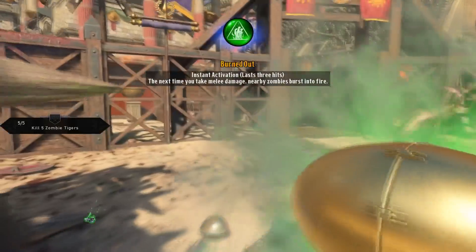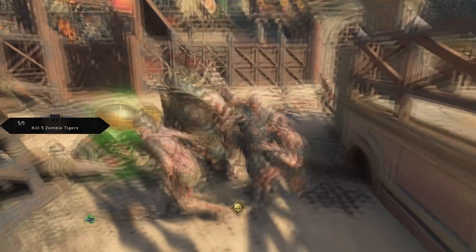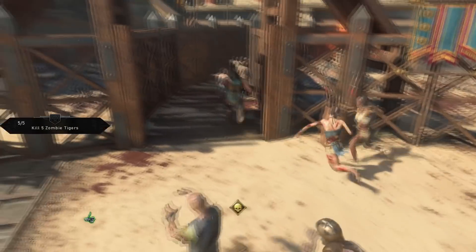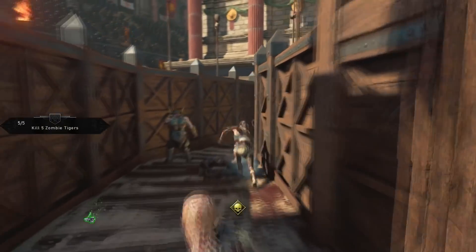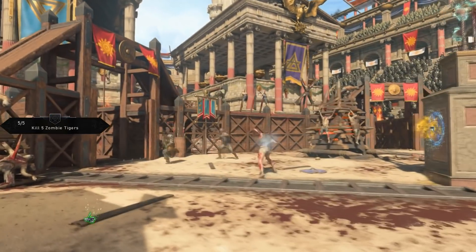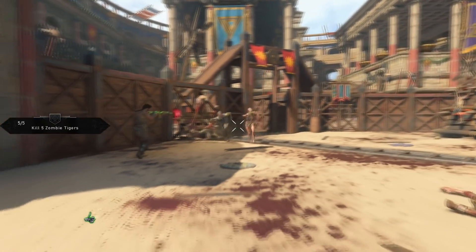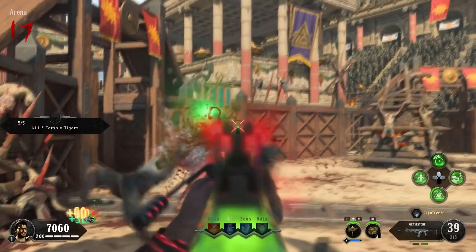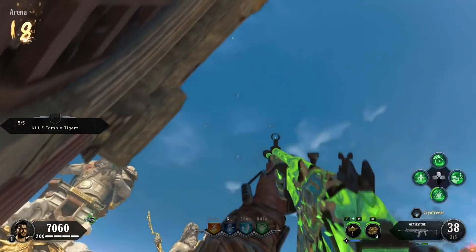When you kill the zombie with green eyes, the orb is going to go into any random zombie. Sometimes it will go through walls and infect a zombie that's maybe spawning on the other side. You don't have to follow where the orb goes — eventually, that zombie that it's infected is going to come to you. But you need to kill around eight zombies that have the green eyes, and when you do this, you have finished this Easter egg.